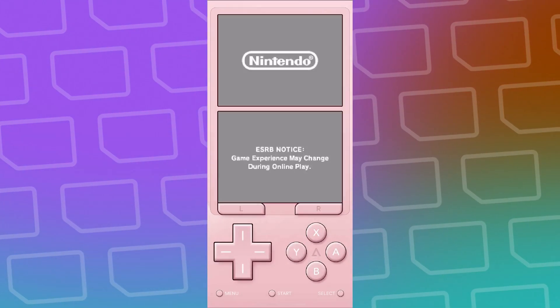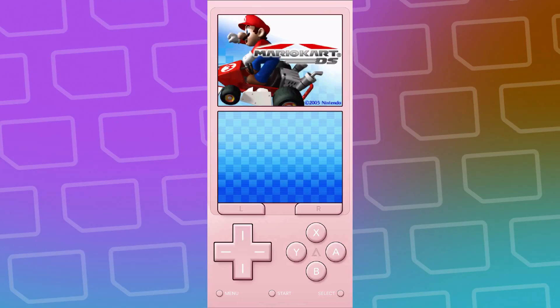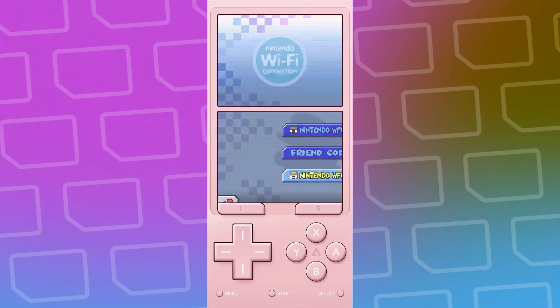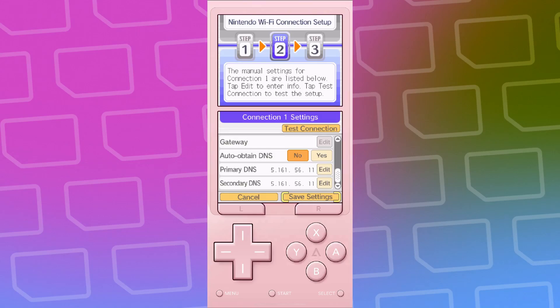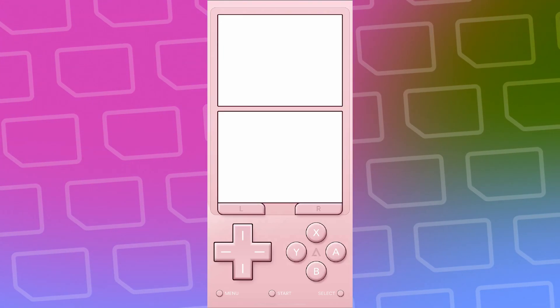Now we are booting up Mario Kart DS, and I have not played this game in years. I already registered the console with a friend code, so it's not going to show that. But right now we're going into the connection setup to show you how it dynamically changes the DNS to have the WiLink WFC DNS, and it'll be like that for any DNS server you click.